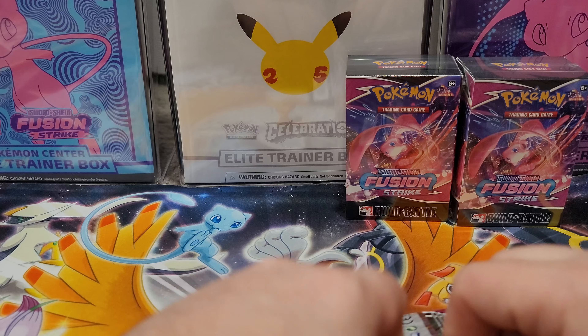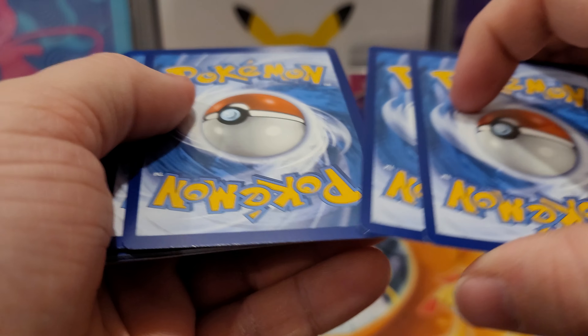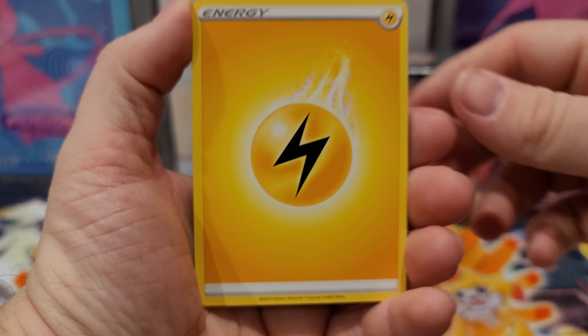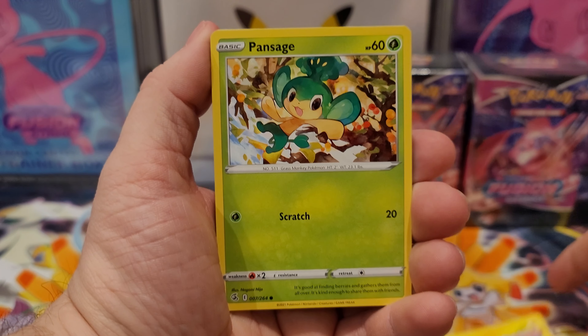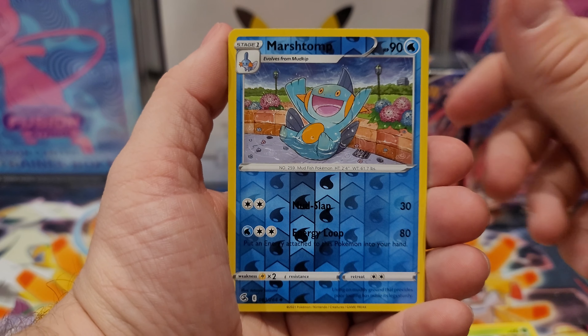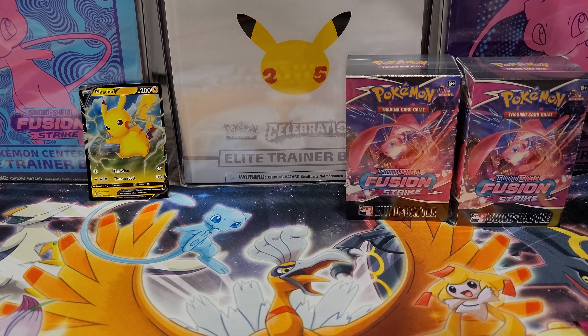Let's not get upset yet — we don't know how the rest of this is going to look. This pack looks a little better; I'm not seeing any edge damage or anything crazy like in that last one. Charger Bug, Judge, Excadrill, Shellder, Voltorb, Gligar, Marshtomp Reverse. And a Pikachu V as our first ultra rare pull of the day. Very nice.